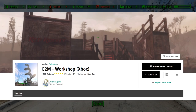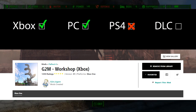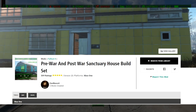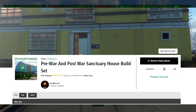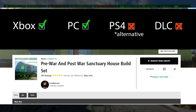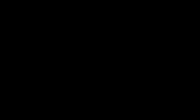A couple of honorable mentions: G2M Workshop is another great mod — I use it in my mountain house build. It gives us a lot of wood walls, container pieces, a spiral staircase, and lanterns we can hang from the wall. Last is Pre-War and Post-War Sanctuary House Kit, which I ported over to Xbox. It's the only mod I've seen that gives us an extensive set of Sanctuary house pieces so we can rebuild those houses, and I use it all the time.